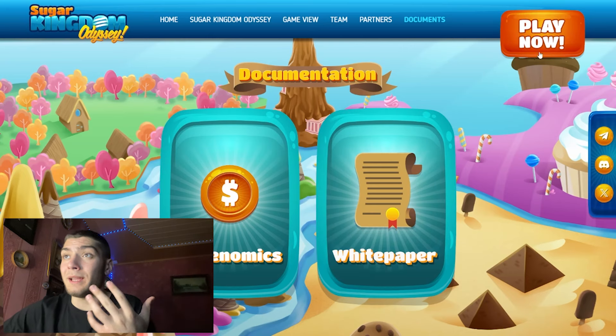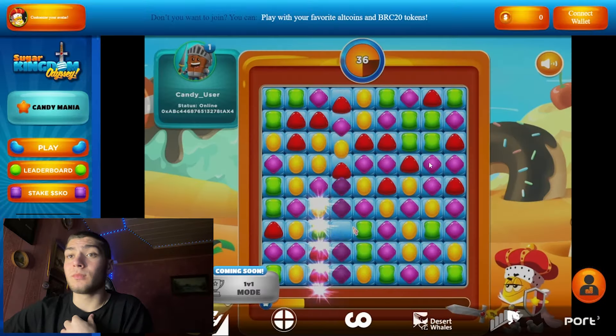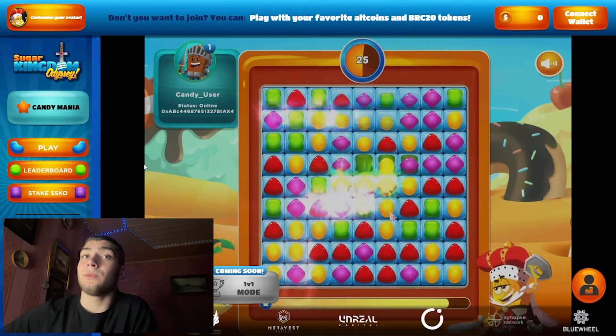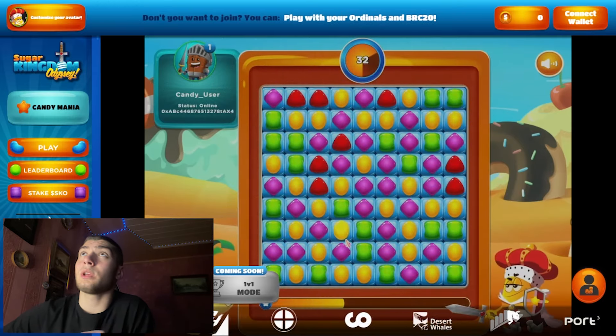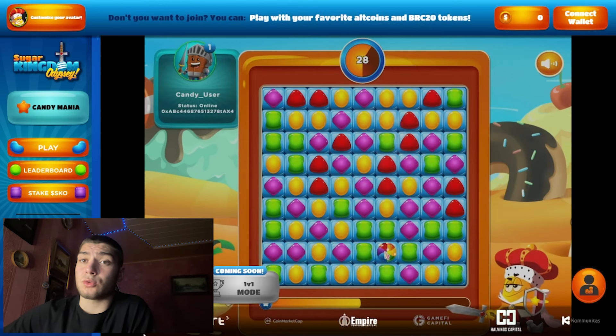Let me show you how to play it. Click this button — Play Now — and here we have the game. A 1v1 mode is coming soon. Here you can play Candymania, here you have the leaderboard, you can stake the SKU token, and here you can see the profile and their socials.